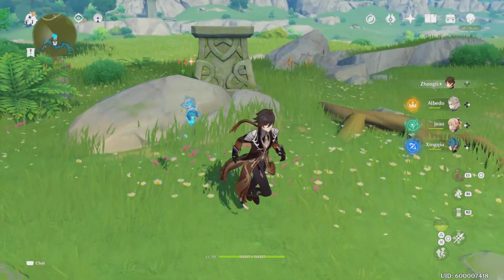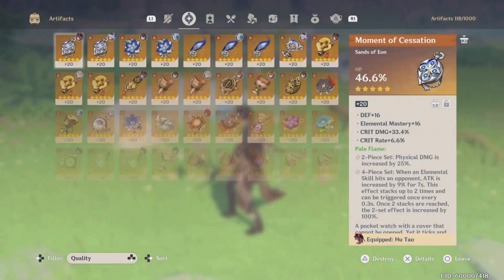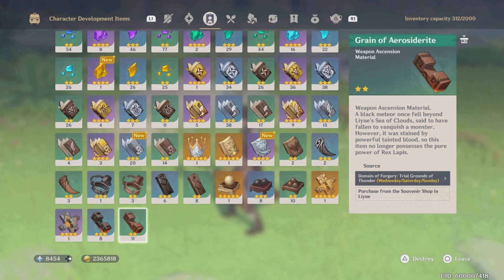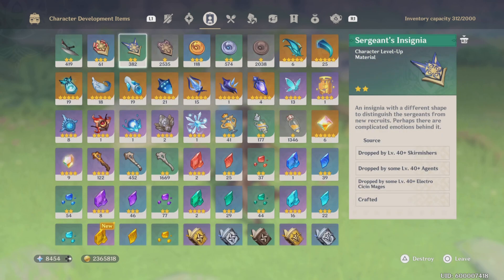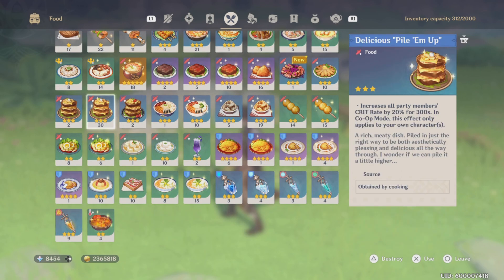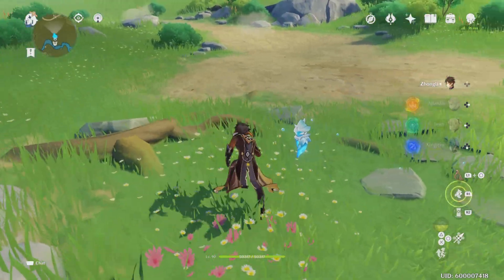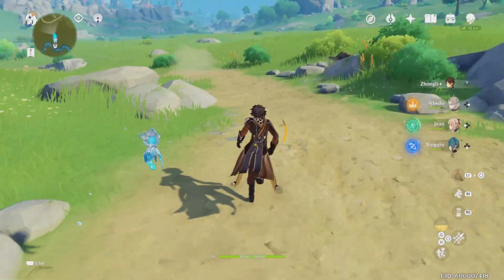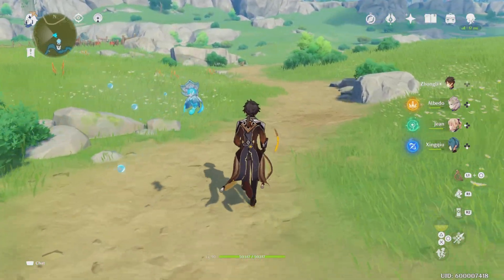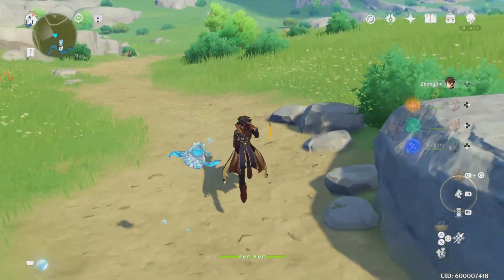I think this is kind of a crazy build. Whenever we do this showcase, I'm going to be having some crit rate food to kind of help his crit rate out, but I just did this build because I was really curious what Zhongli would look like with 50k HP. We'll just be using some delicious food for 20% more crit rate, so we're more likely to crit, but this is going to be a very, very fun showcase because I want to see what Zhongli would do with a proper team setup and 50,000 HP.